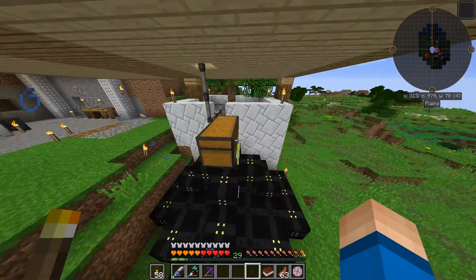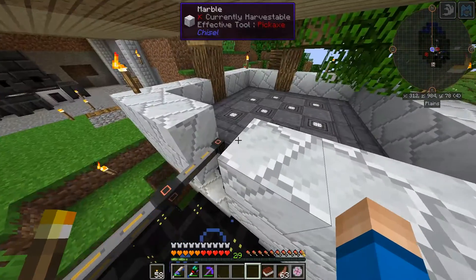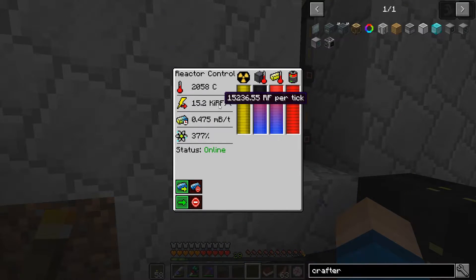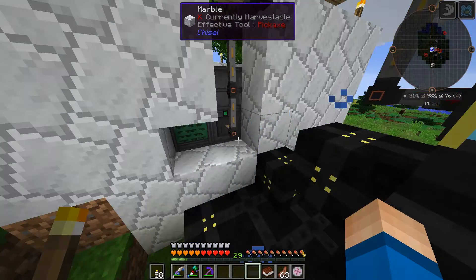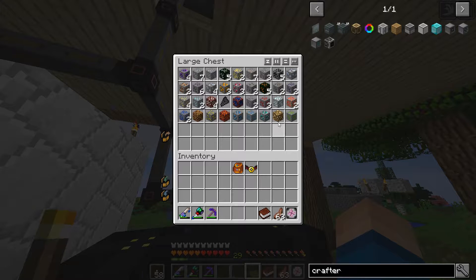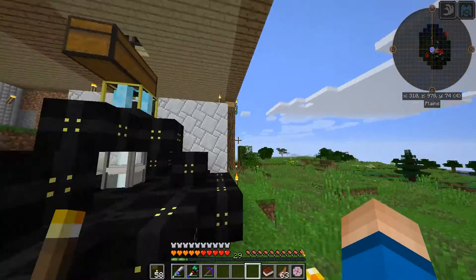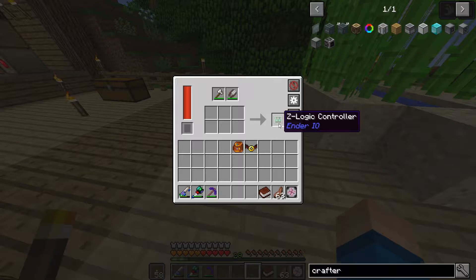I built a reactor - it just looks kind of stupid with the marble around it. I have a huge reactor actually that is generating 15.2K RF per tick, so it's making over 15,000 RF per tick, and that is now powering the void ore miner. Look at the gold, the lapis, the diamond, the nether quartz! I'm still going to need a refined storage system to feed all that into. There's our Z Logic Controller.